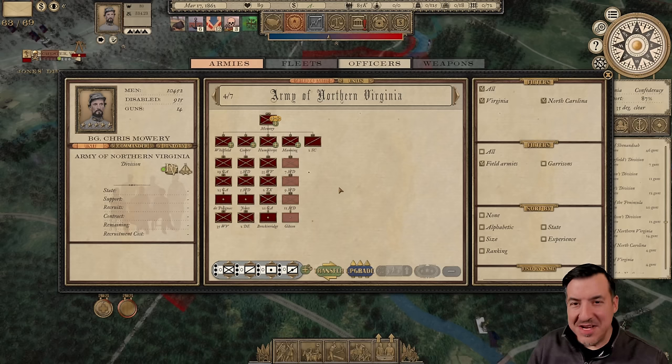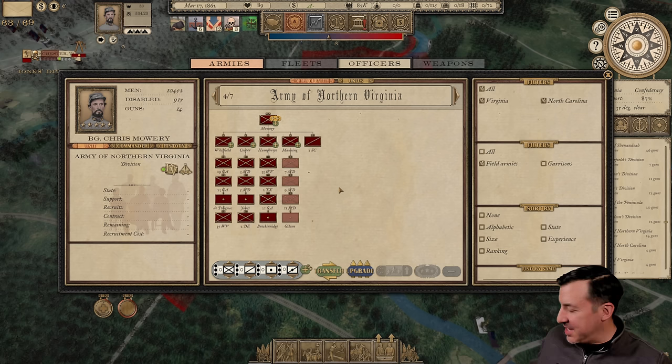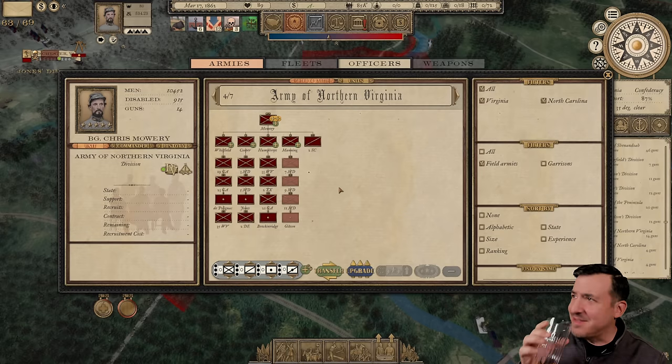Welcome back everyone as we continue my first time in the Confederate career in Grand Tactician: The Civil War, the Whiskey and Lemons DLC. I've actually got a tiny little bit of whiskey here — Apple Whiskey and it's fantastic.